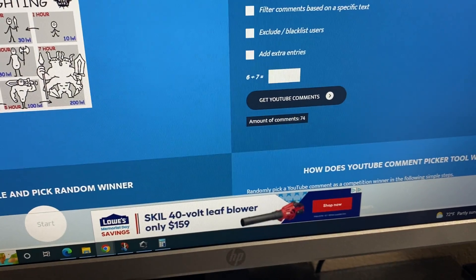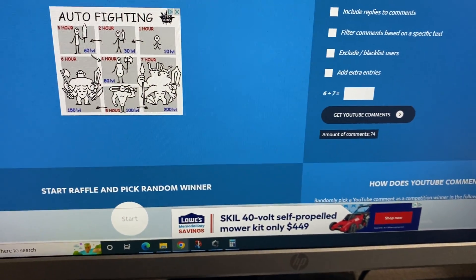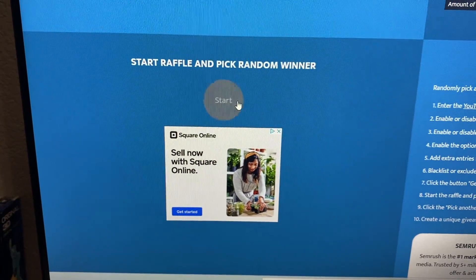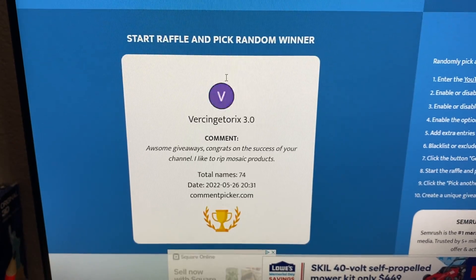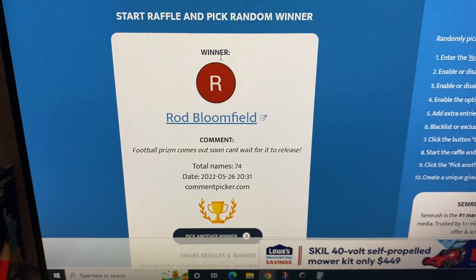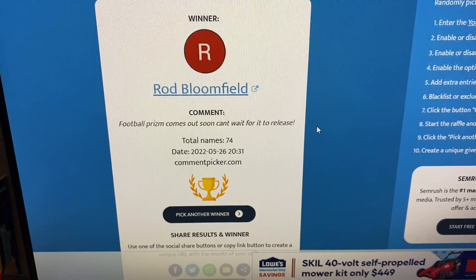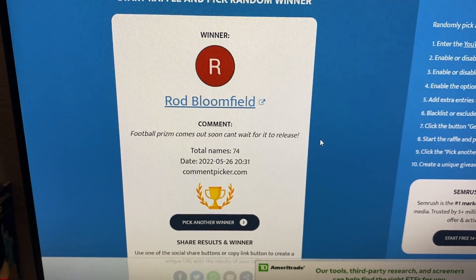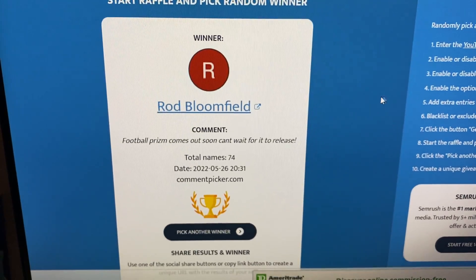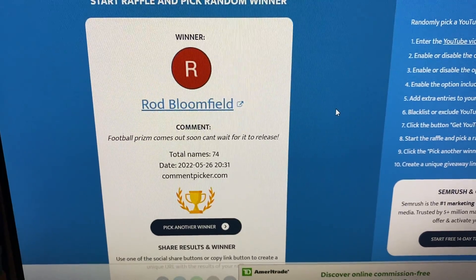Okay, there we go — 74 unique comments, and this is for the Mosaic blaster box. And here we go... Rod Bloomfield: 'Football Prism comes out soon, can't wait for it to release.' Congratulations, Rod! Make sure you hit me up on Instagram or email in the next 72 hours and let me know where you want me to ship your prize. Thanks everyone for watching and stay tuned for an announcement for the 500 subscriber giveaway. Goodbye everyone, thanks for watching!